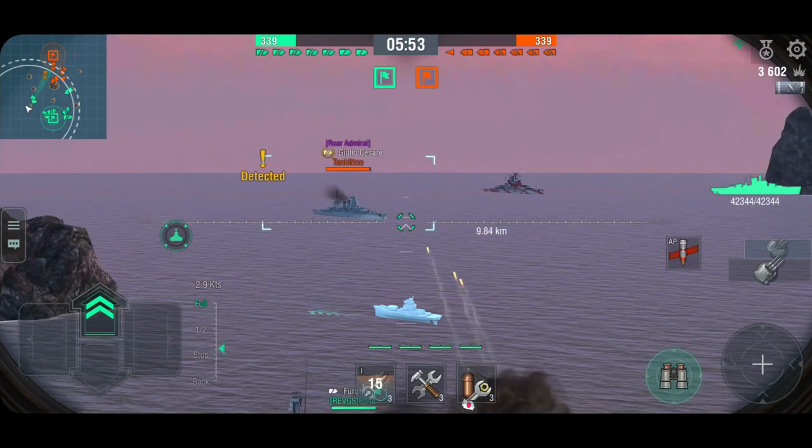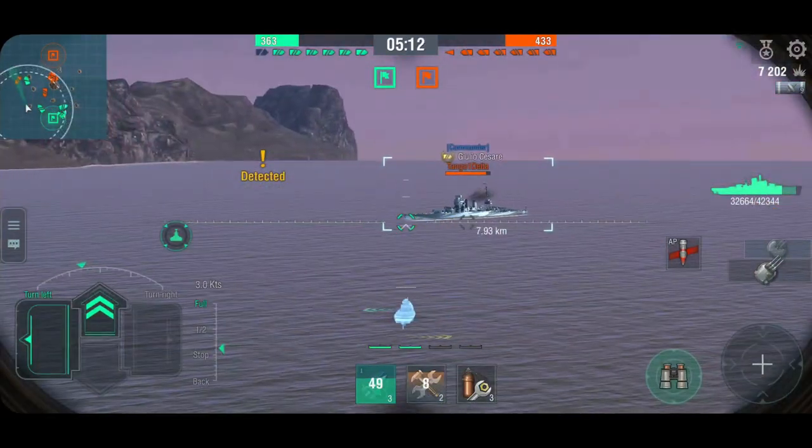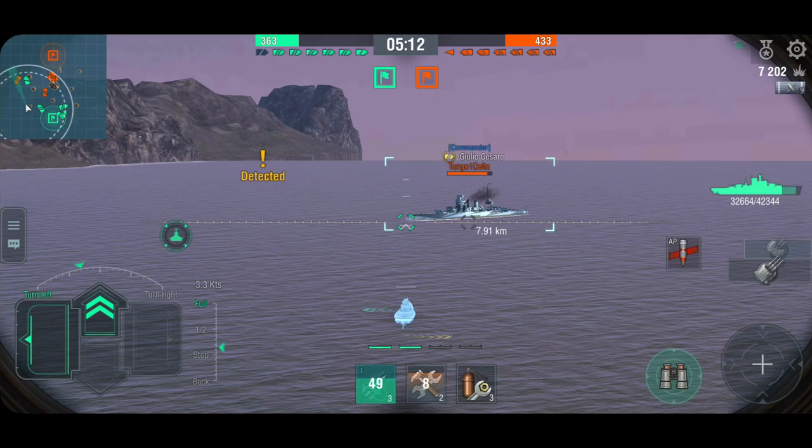Now we're shooting at the same Cesare at eight kilometer range. She is sailing full speed, pretty much directly towards me. We do need to set our shots ahead of the ship, but not as much ahead because she is closer - the shots won't take as long to get there. She's a relatively quick ship, so I'm aiming just ahead of the bow. Imagine a line along the keel of the ship extending forwards - that's the line you want to go with. It's a little more complicated than that, but we'll get to that.